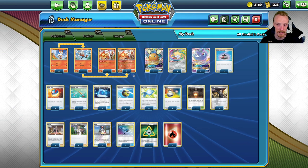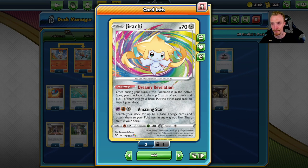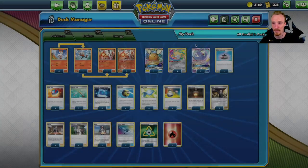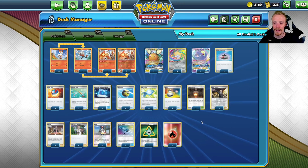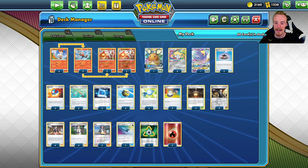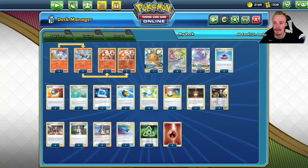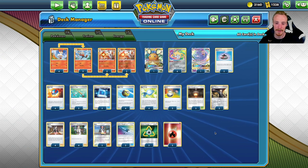The reason Jirachi is really good in this deck is because you are constantly losing your Cinderaces and you need to be able to switch back into one. So it acts like an awesome pivot Pokémon - it gives you an extra card pull from the top two cards of your deck. And the fact that it doesn't go to sleep like the other Jirachi allows us to use U-Turn Board to pivot nicely out of it.